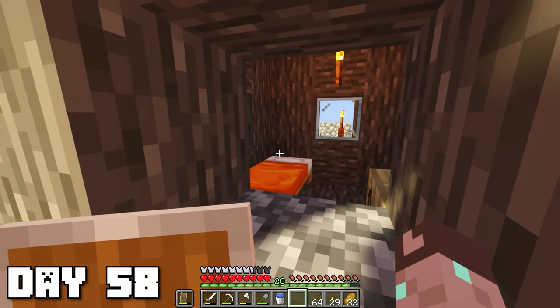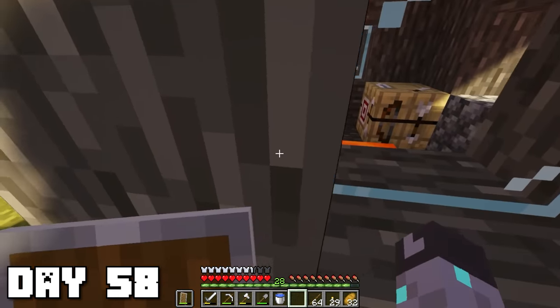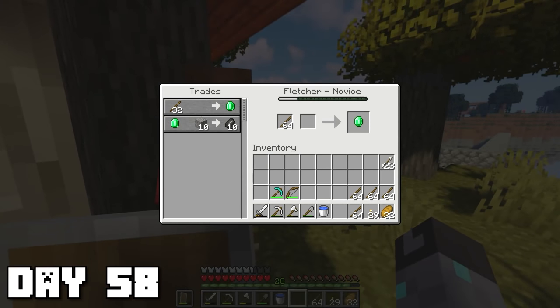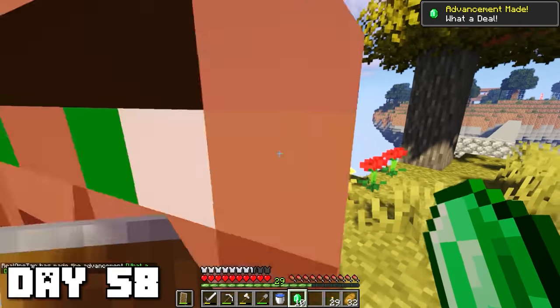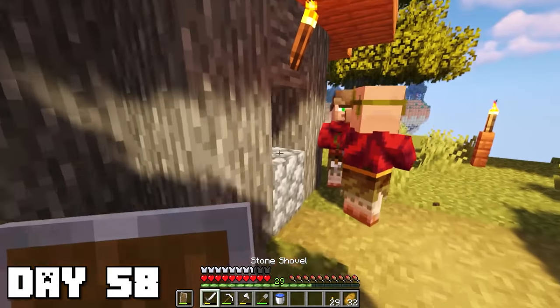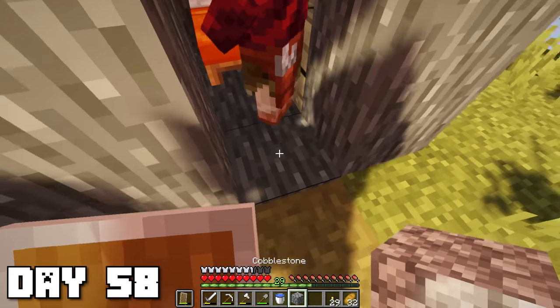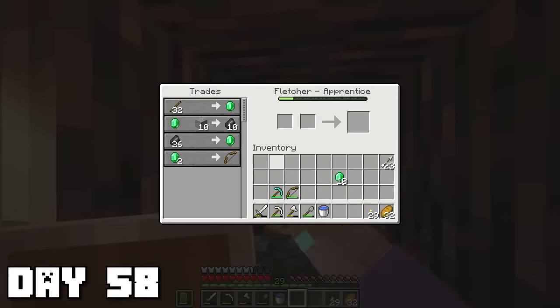It's nearing nighttime which means hopefully he will go back to his bed very soon and I can lock him up. Checking back on him the next day he had actually escaped his little house — I think he probably spawned outside because his bed is on the edge. I did some trading with him using sticks that I grinded out today, made a good amount of emeralds and got the achievement 'What a Deal!'. Now I fixed up his bed situation — he's going in, stay inside there buddy — let's go, now he should be locked inside for real this time.